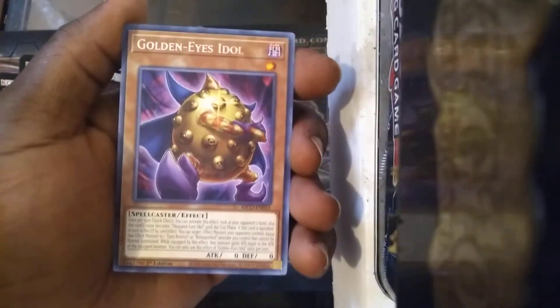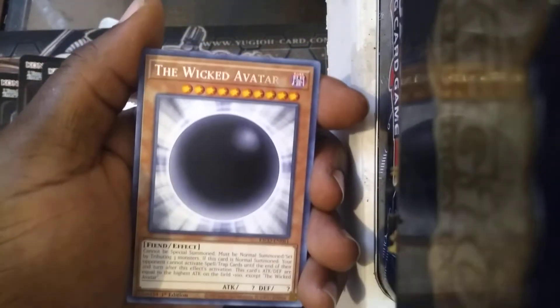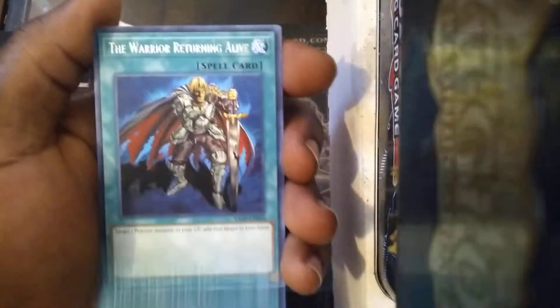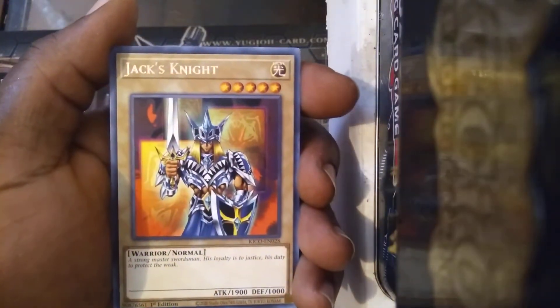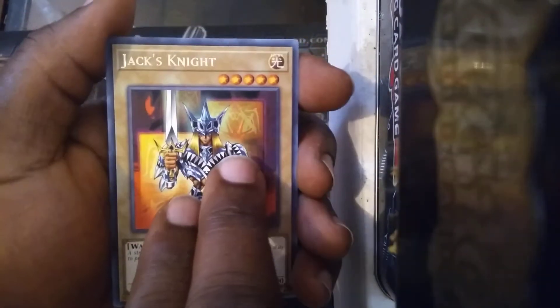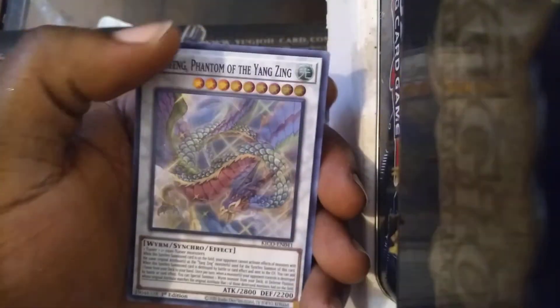ZW Tornado Bringer. Golden Eyes Idol. The Wicked Avatar — so there's three Wicked monsters. I knew of Eraser and Avatar, I didn't know the last one. Unexpected Die. Warrior Returning Alive. Got Jack's Knight — so Jack's Knight, Queen's Knight, and the Arcana Joker Link Monster. Let's see what else we can get to go along with them. And Chaofeng Phantom of the Yang Zing.